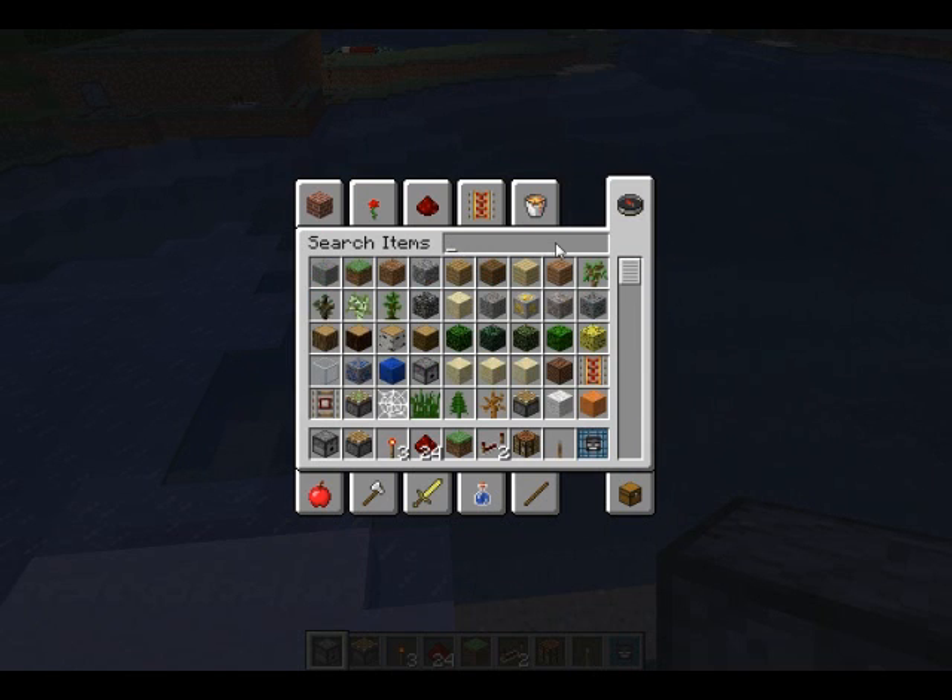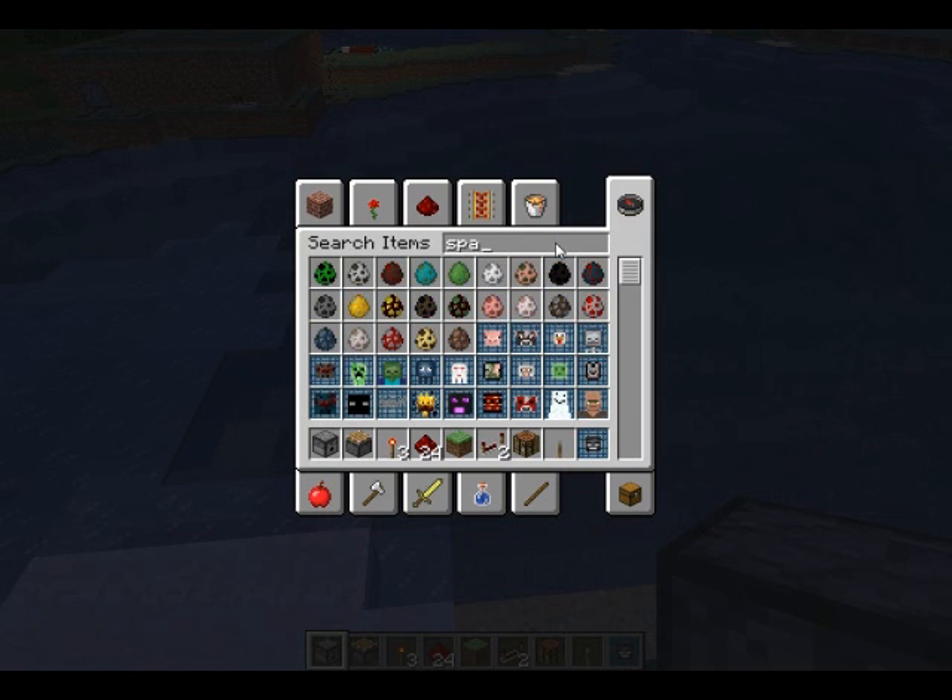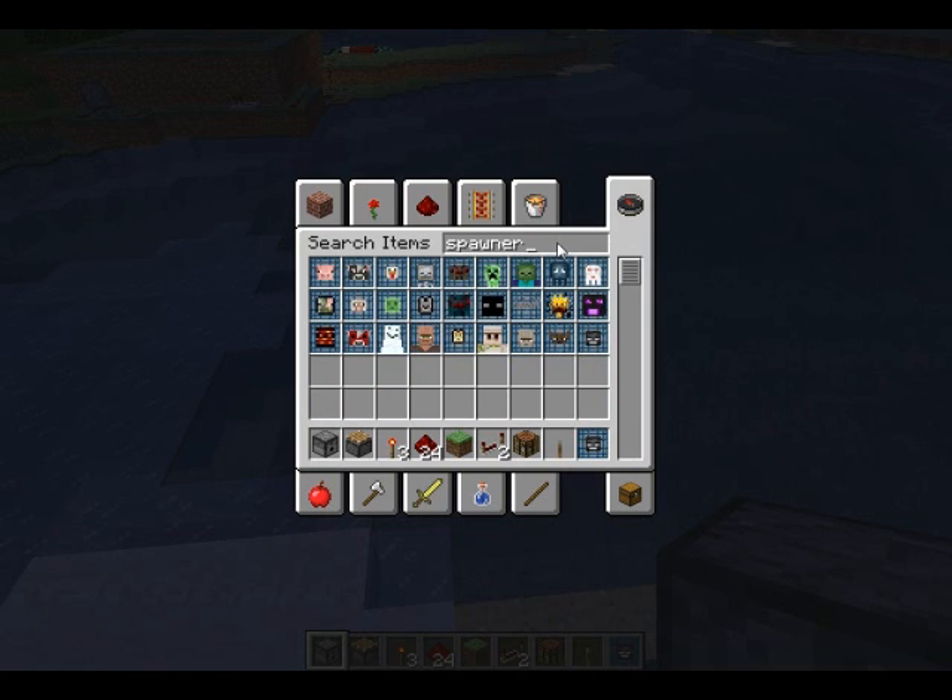I should show you all the spawners here — okay this is all of them. I don't know how to make the iron golem, that wasn't on the list. Put one of those up and get ocelots. Yeah it was a snowman — I'll put one of them up, and the mooshroom.